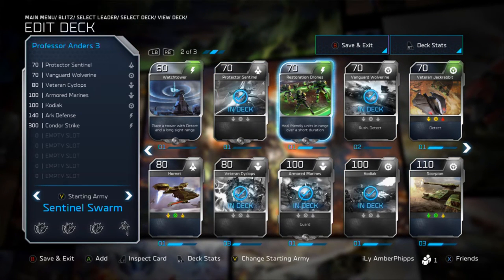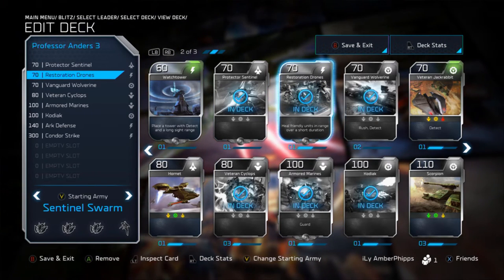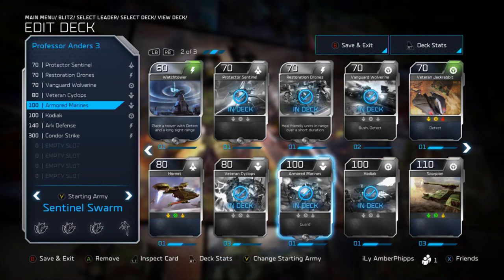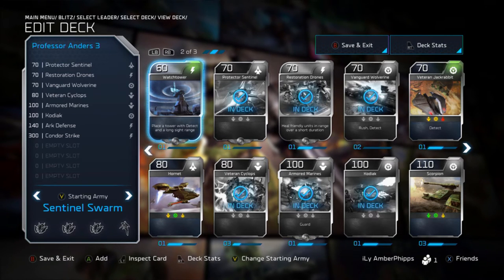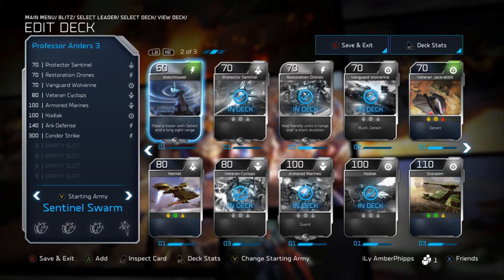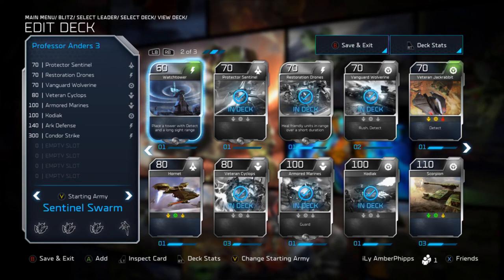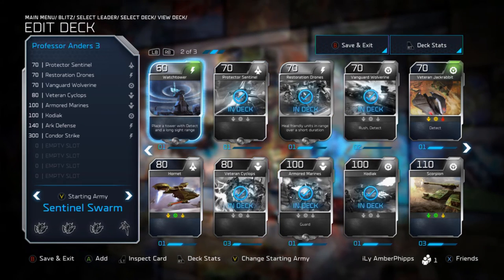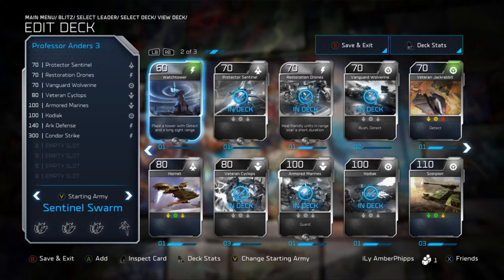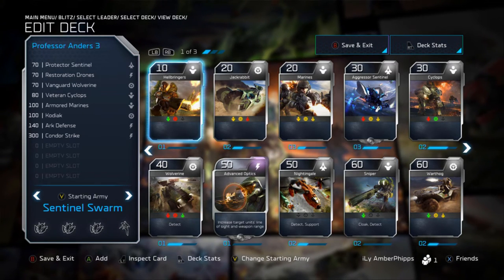The Restoration Drones are a great card — they heal friendly units in a range over a short duration, pretty much a must in any deck. The Watchtower is also a viable unit. If you're not going to play a lot of things with detect, this is a must. A great place for it is up on the ridge with your Blisterbacks, Kodiaks, Locusts, and maybe snipers. I don't personally use it in my deck though.